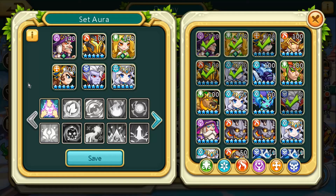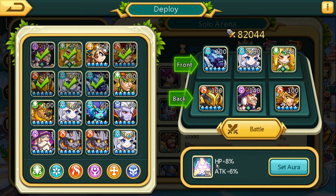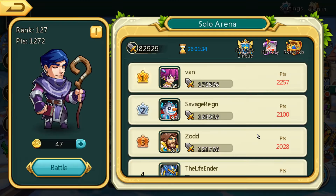Now I've got the aura set up. It gives an 8% boost to my HP and 6% to my attack for the entire team I'm running, and I'll hit battle again just to make sure that saves.